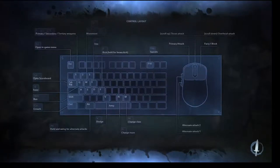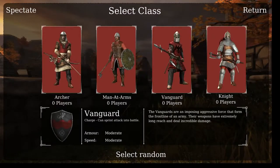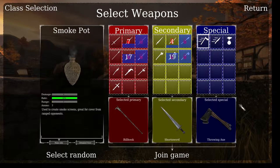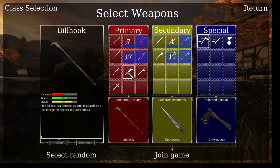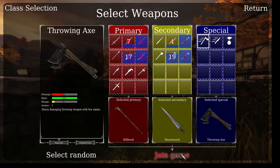Hi everybody and welcome to Let's Play Chivalry Medieval Warfare. This is a fairly new game developed in the Unreal Tournament 4 engine — my favorite engine actually. I'm going to pick a guy here. This is the Vanguard — it's a very middle class. As you can see his weapons are ranged but very standard. It's a very balanced class.